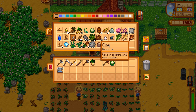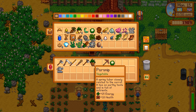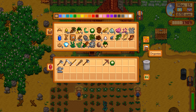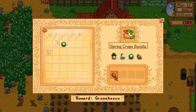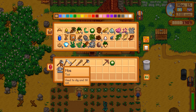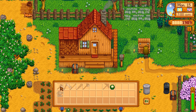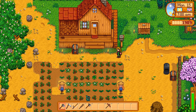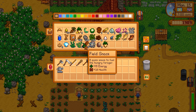We have these for our community center and we need two more. Let me check the pantry real quick. We have our potato, but we don't have the parsnip yet, so I saved that. We have a cauliflower - I'm going to go ahead and sell this one because we are not going to need it.